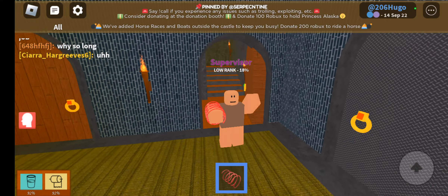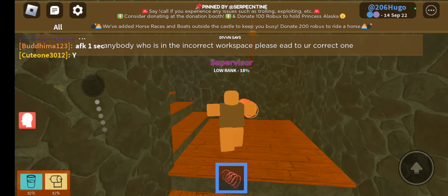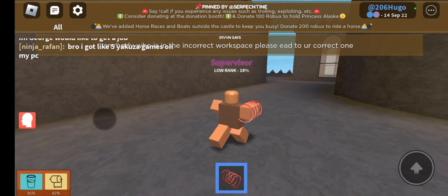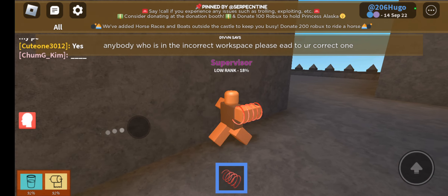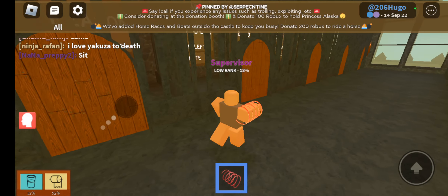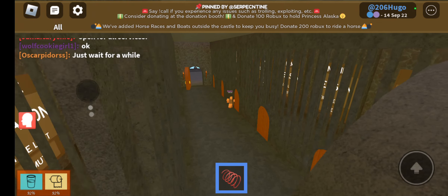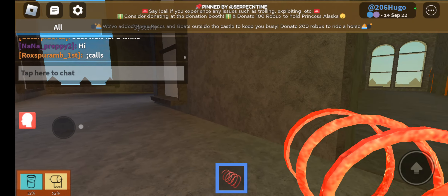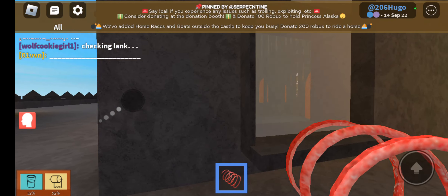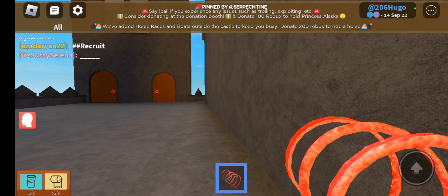Now let's go to the fourth floor and the castle roof. The fourth floor does not have much as of now — the queen's private quarters is the only thing here for now. I wish I could go in there. On the roof, the only real important thing is the jail. Make sure to take care of your stats and don't do bad things or you will be thrown into jail. You also have to serve your full time — you can't just leave because it picks up from where you left off.